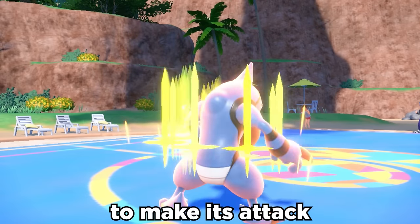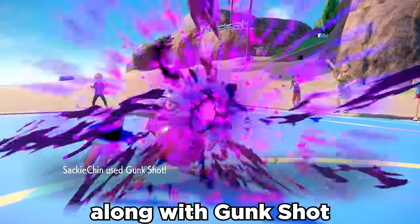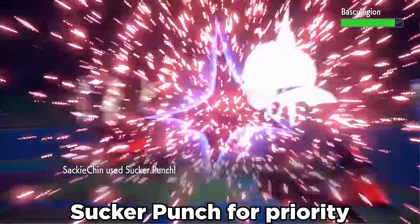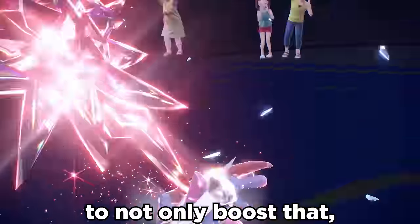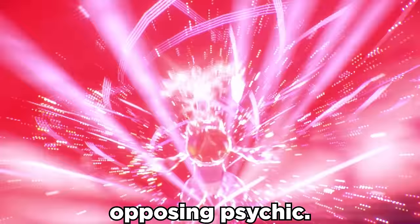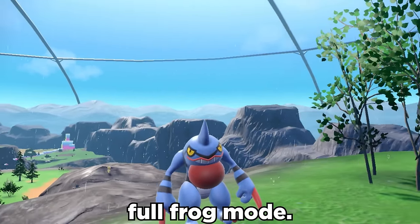We can bust out a Swords Dance to make its attack actually scary, and dual STAB options with Close Combat along with Gunk Shot mess some fools up. Sucker Punch for priority works well to catch fast opponents off guard, along with Terra Dark to not only boost that, but become immune to opposing Psychic. Toxicroak could definitely use some love, so today we're going full frog.